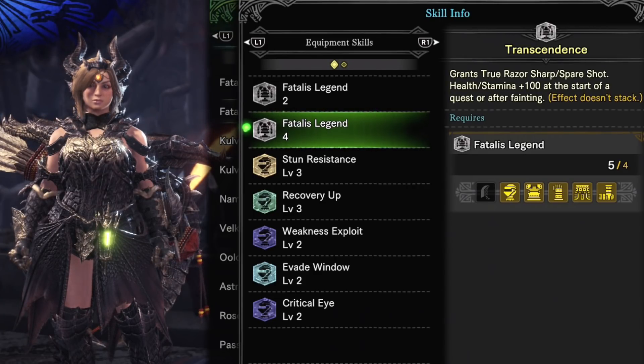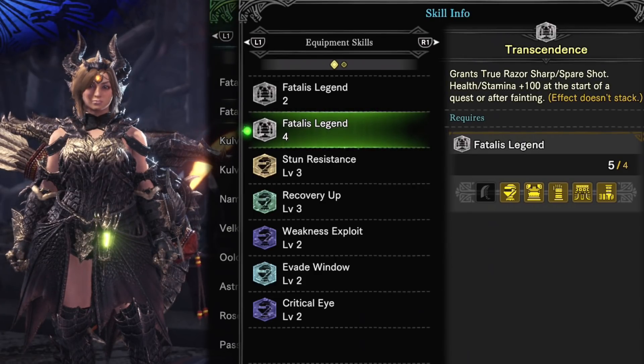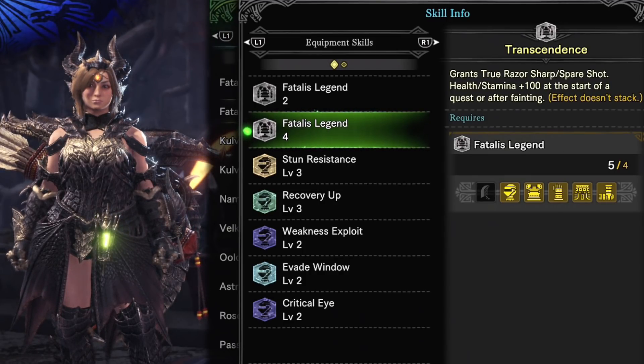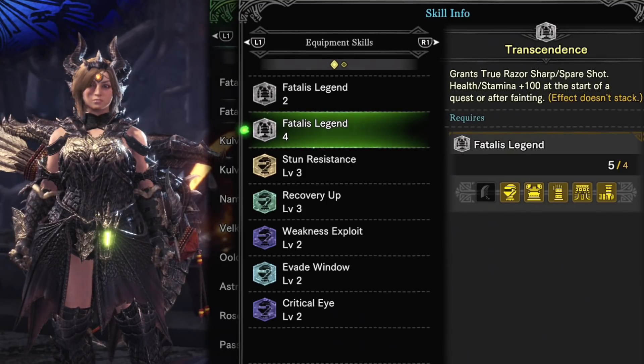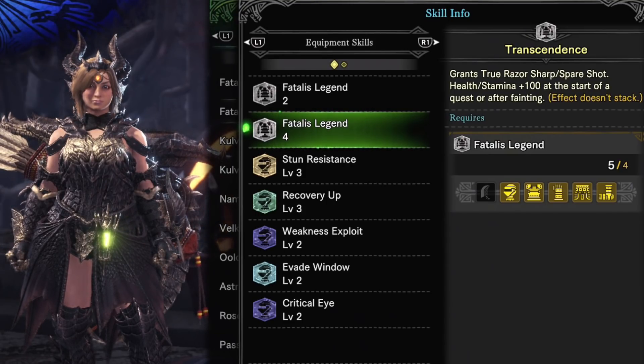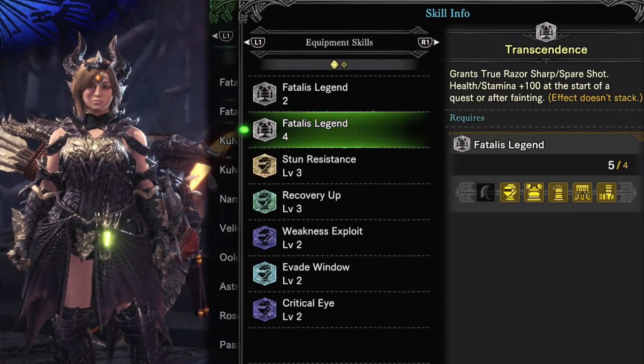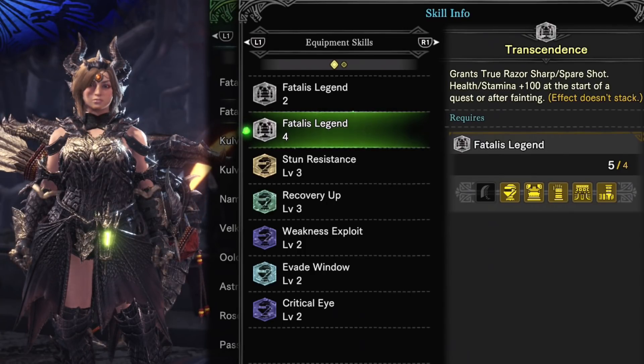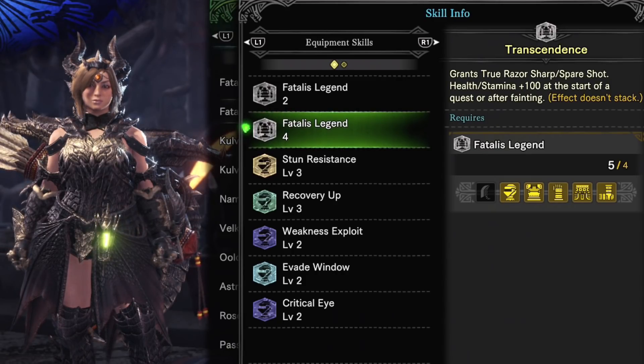Health and stamina plus 100 at the start of a quest or after fainting. This caps your health and stamina at 200, meaning you don't need to use vitality jewels or a max potion at the start of a mission. It also acts like the skill Stamina Cap Up, increasing your maximum stamina — amazing for stamina-hungry weapons. Adding in extra vitality jewels will not increase the health above 200, so there will be no point in using them with builds that have this four-set bonus.